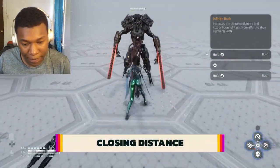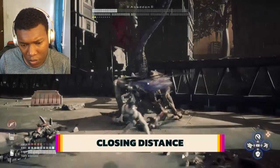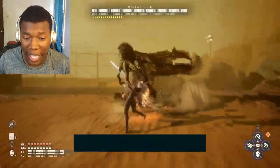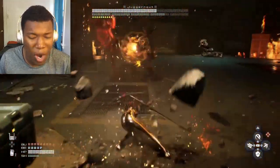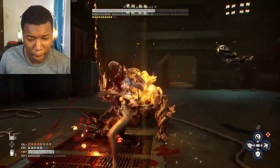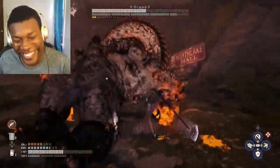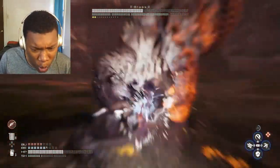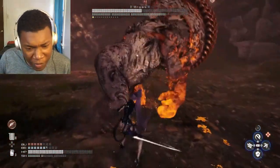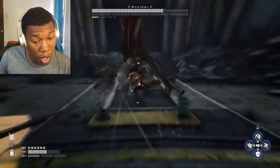Arguably one of the most useful combat abilities is Rush. By holding Triangle, this allows you to dash to an enemy, getting you up close and personal. You can even upgrade the distance of this dash in the attack skill tree. Just keep in mind that this skill does have a short cooldown.